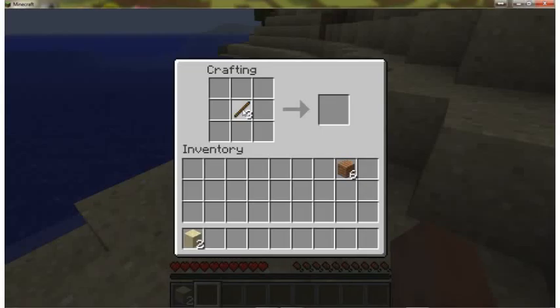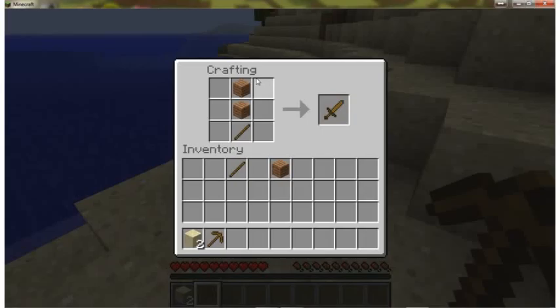Now, to make tools — for a pickaxe, you make the handle out of sticks, and then in the general shape of a pickaxe, you put 3 wood planks at the top. For a sword, one at the bottom and two at the top. This is the exact same for stone and other materials — a stick at the bottom, but with two stone blocks, gold ingots, or whatever material you're using. It just depends on the material you're making it out of. Using this system, you can create armor and hundreds of other different recipes.